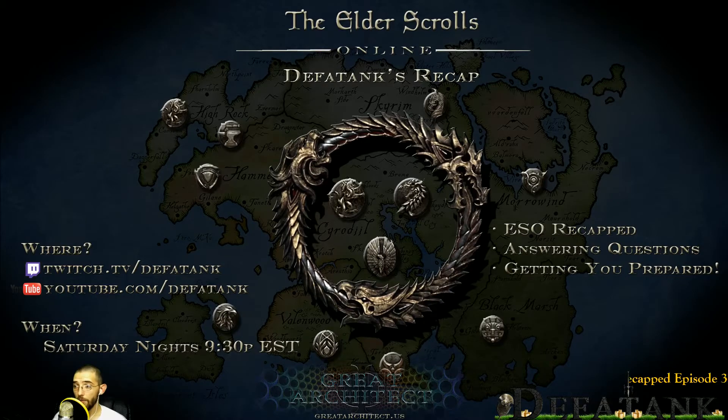Moving on to attribute and skill point resets - don't forget guys, ZeniMax reset all the attribute points. Everybody's going to scurry to the character sheet and realize they forgot to put their attribute points back in. They've been reset completely, so put them back in. Also, some skill points were reset: Annulment, Deathstroke, all two-handed, one-handed and shield, dual wield, and bow skill points have all been reset. If you had those skills on your bar and are wondering where they went, they got some significant changes and were reset.